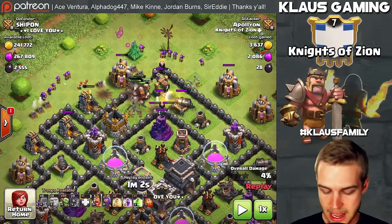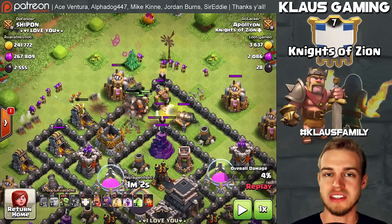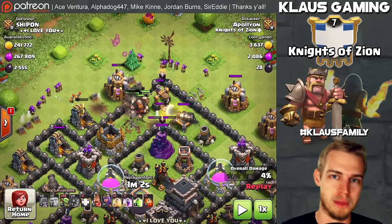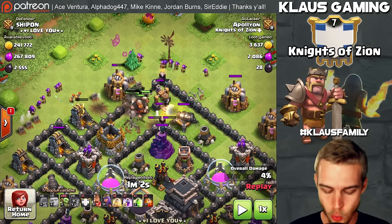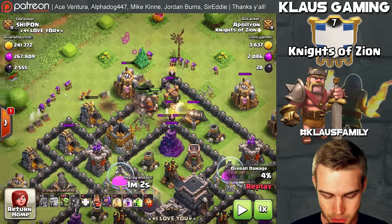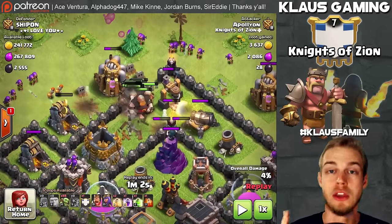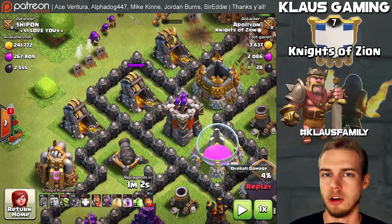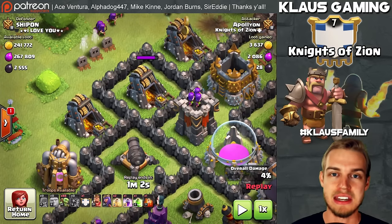We've got our Giants in the base. I've set a funnel with 20 separate Archers on either side. You're going to call this a Goblin Funnel, because Goblins go for resource buildings — Mines, Collectors, Storages, Town Hall, Clan Castle, and Drills. You want to make sure your Goblins go into the base, not on the outside. Notice this Drill and this Collector on the outside — we are trying to enter from the north side, and these Drills, Collectors, and Mines are going to distract your Goblins. So you want to make sure you get rid of these outside Collectors and Mines.